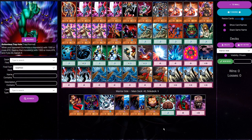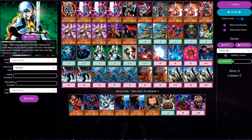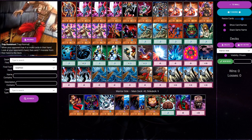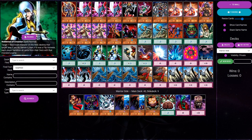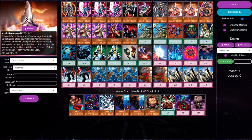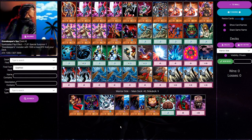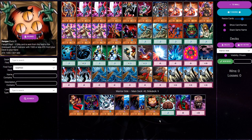Two Crossouts — you're going to take out versus warriors. Two Dust Shoots — you're going to take out versus warriors: Crossout because they set no monsters, Dust Shoot because they set their whole hand. And here we're playing two Mystic Swordsmen, so we also want to take those out. Because we have six cards in our main that are almost dead in this matchup, we want to make sure we have enough cards in our side deck to put in for those.